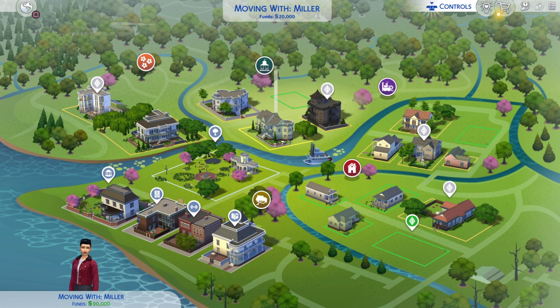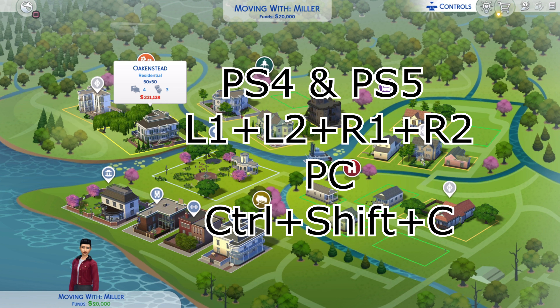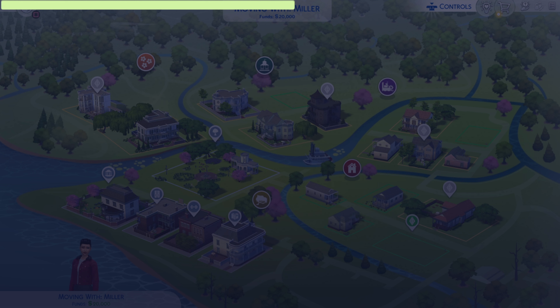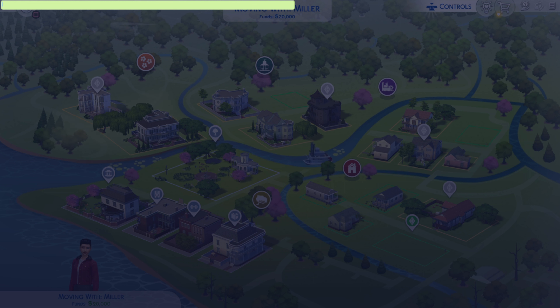Exit that menu but stay on the map screen. Open the cheat console again — L1, L2, R1, R2 at the same time. Type in 'freerealestate on' — that's one word, 'freerealestate,' then a space, then 'on.' Press R2.